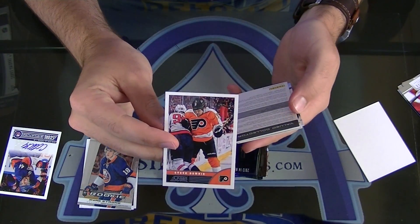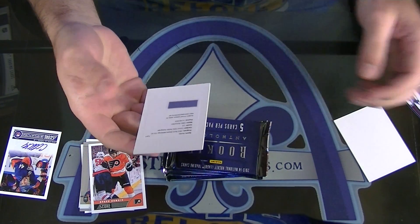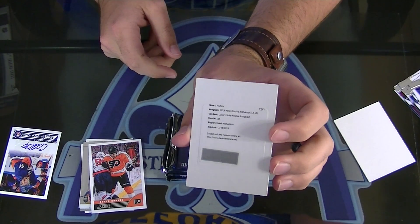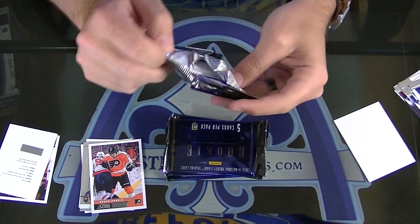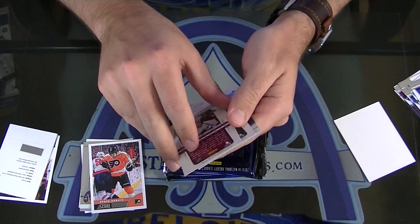Here's a redemption. Steve Downey's score update. And what's this gonna be? Nice — Number 299, Luxury Suite Rookie Jersey Autograph. Valerina Chishkin. Luxury Suite Rookie Jersey Auto Redemption. Solid one.